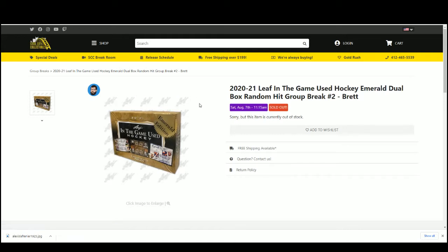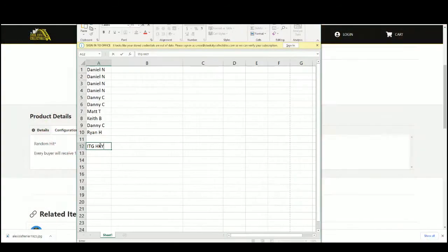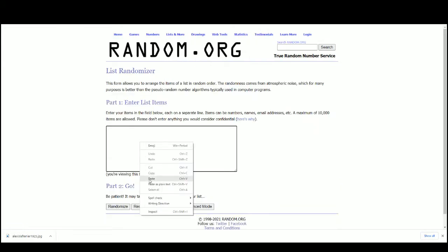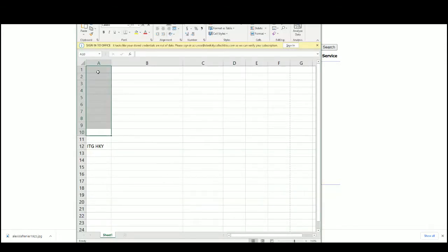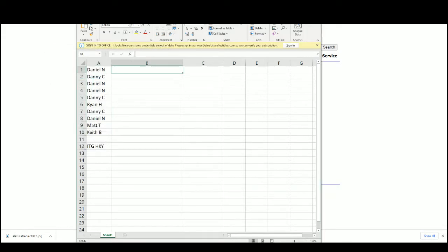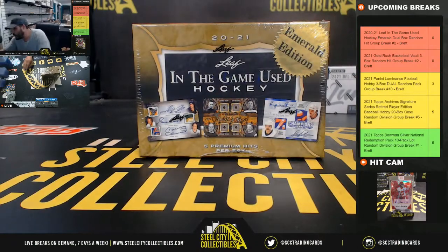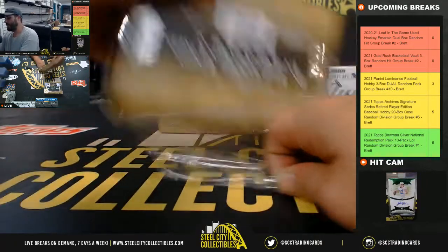2021 Leaf In The Game Used Hockey Emerald dual box random hit group break number two. Random hit — everybody will receive one hit. We're going to take the names and randomize five times. There's our list, there's our boxes. We'll list each hit, then randomize that list, match up the list that we already randomized, and that's the card you receive. Good luck everybody.